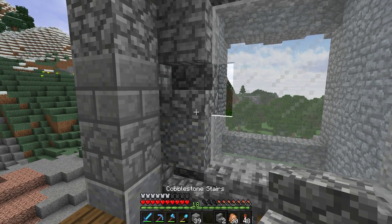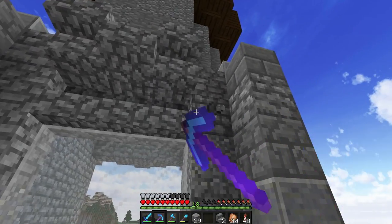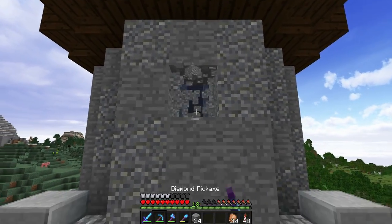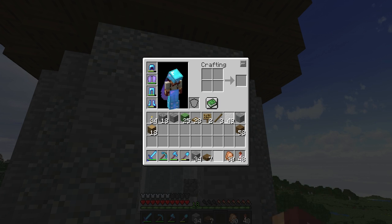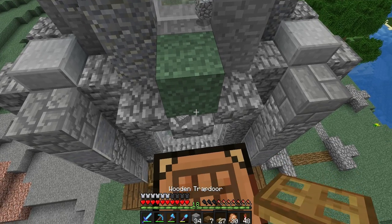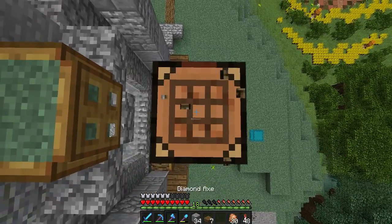I don't think you can put stairs beside those anymore, so there aren't too many places to do that on this one. We'll do one more in the corner and call it a day. Then one more small one-block window layer — trap door, some glass, a ladder — and of course we need grass. Ultimate commentary I know, but I'm getting there.